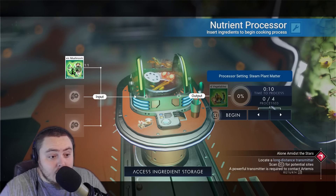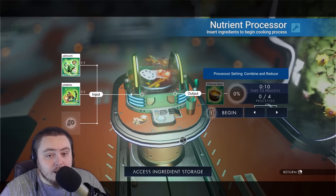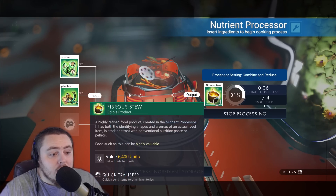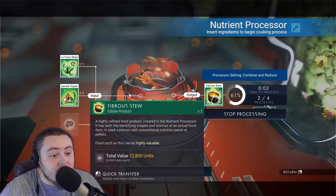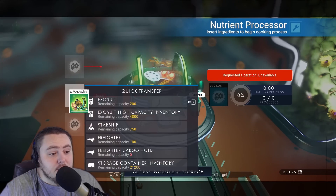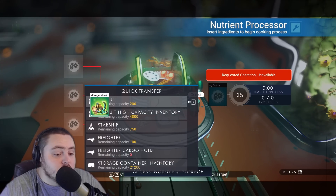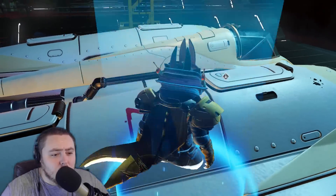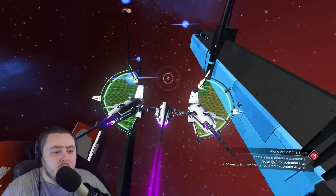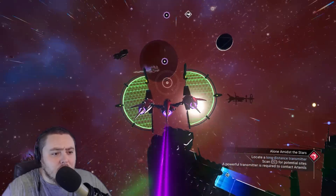A really good recipe to get done very quickly is to take some non-toxic mushrooms and combine them with some steamed vegetables - this gives you a fibrous stew, which is also pretty good for making units on the side. Once they're done, stick them in your exosuit. Now we need to complete our first glitch, because once you pick up all your crops it takes a ridiculous amount of time for them to grow back.